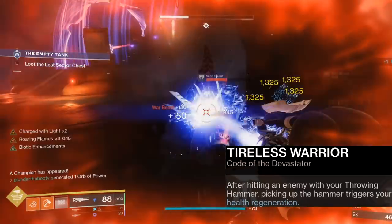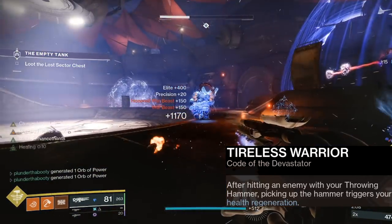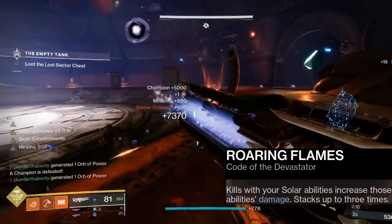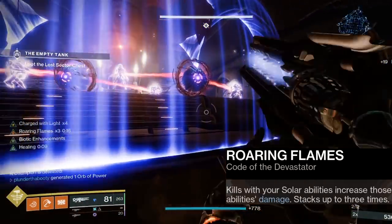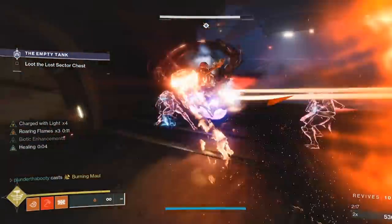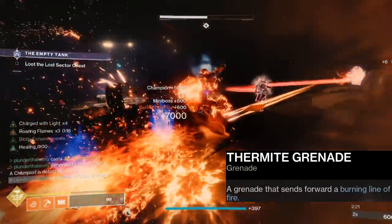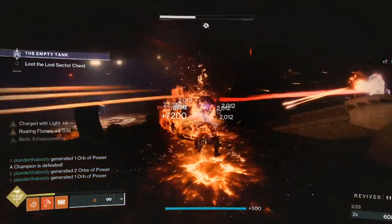We have Tireless Warrior: after hitting an enemy with your Throwing Hammer, picking up the hammer triggers your health regeneration. We have Roaring Flames: kills with your solar abilities increase those abilities' damage, stacking up to three times. And for your grenade, make sure you're using Thermite Grenade — it's the best grenade on a Solar Titan. It sends forward a burning line of fire.